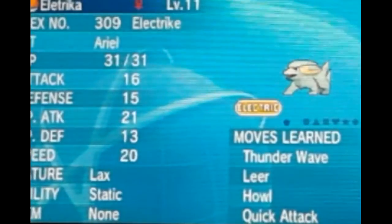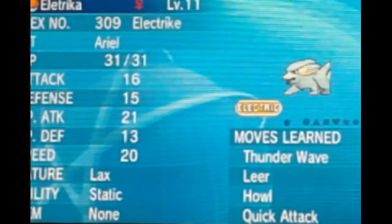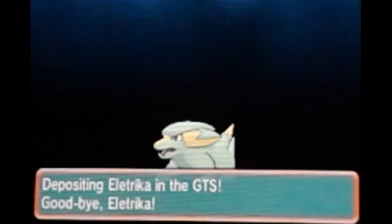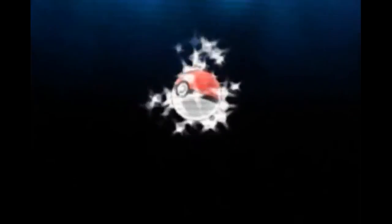Now that we have that done, we're going to go ahead and offer it for any gender, any level, and deposit with these conditions. Checking the GTS status, we're going to put this Electrike up for trade — even though no one's going to want an Electrike for an Infernape, let's be real. We're going to go ahead and offer it away. Goodbye Electrike, you'll be missed. Not even — I'm not even being sincere.